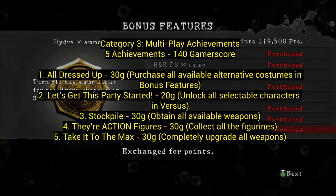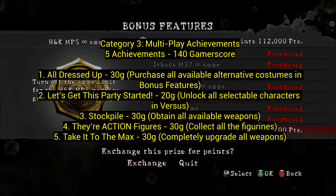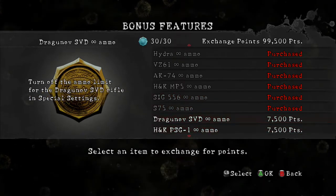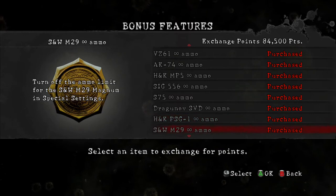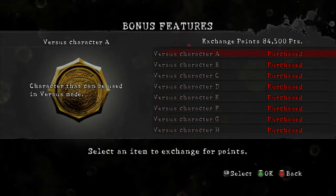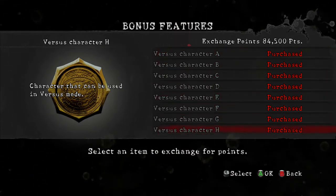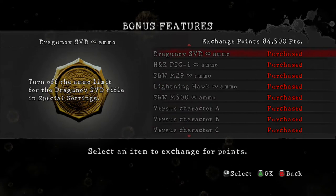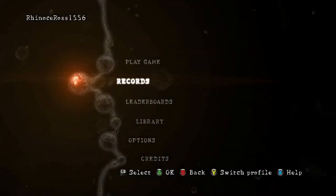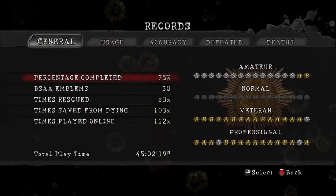Number two, Let's Get This Party Started: unlock all selectable characters in versus. You need exchange points, which you earn by beating campaign levels, doing versus matches, and completing Mercenaries United stages. If you get S ranks on levels you'll get more exchange points. As you go on you'll probably have enough points to unlock these.